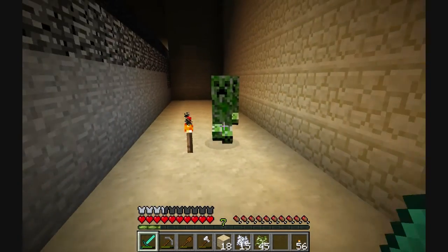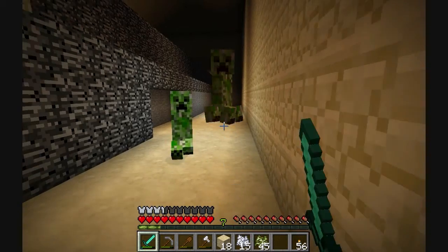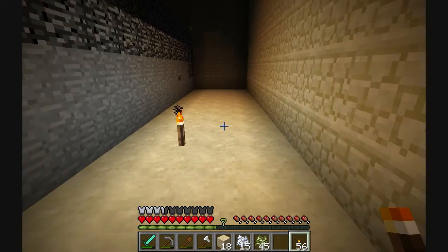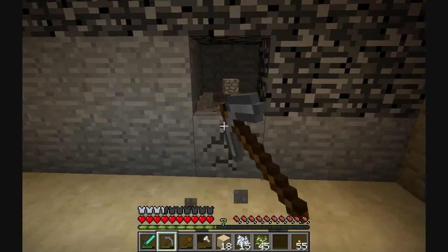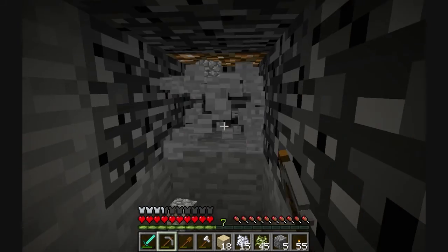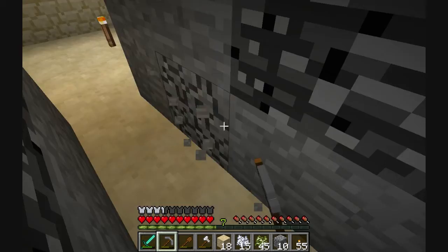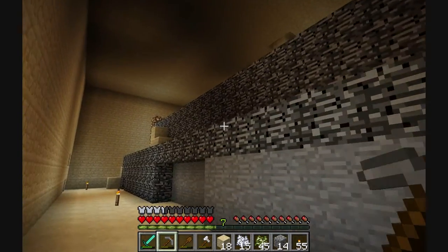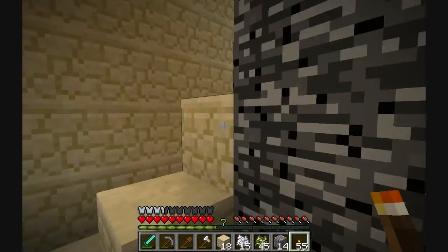I just realized that area we were in last time — the one with the little mushroom house — has a bunch of water in that big pillar thing. So we could grab that and make a wheat farm. Oh hey, glowstone! Or we could make a cobblestone generator — that's the main reason I want it, for cobblestone. I hear water. I will mine all this stuff out eventually, just not right now.